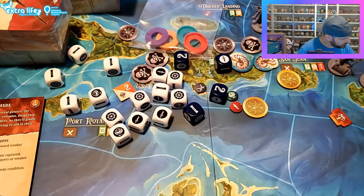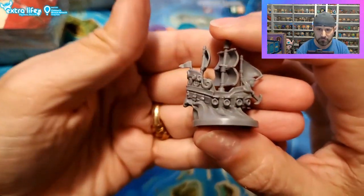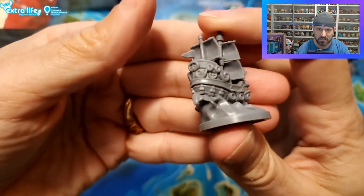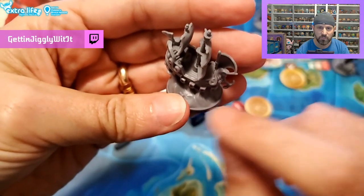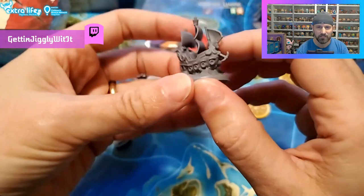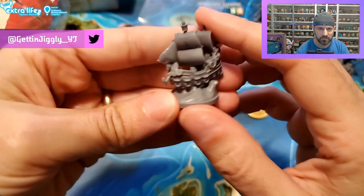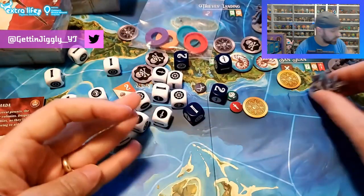There are four of the sea maiden and then you get the ships - a bunch of Spanish ships. One, two, three, four, five, six - there's eight of these little ships. Look at that detail - that's just beautiful. Even the boards - look at that, even planks on the ship. These are nice. These are going to be great to paint.